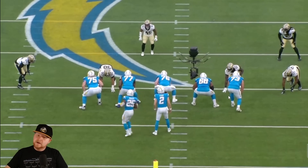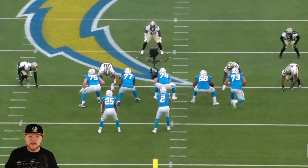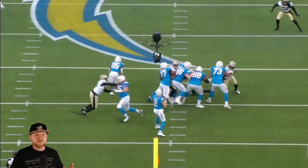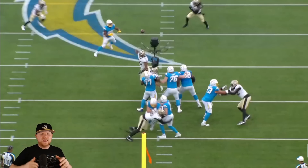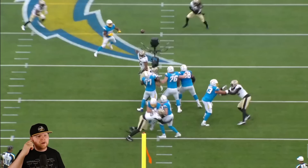Over on the other side, Isaiah — this is not going to be one of his better reps. Trying to cut inside, almost like we're splitting into a little bit of a stunt. The way he peels off maybe makes it feel like he wasn't trying to split the gap — he's just trying to let the looper come around him. But either way, nothing really there. It's a good rep by Turner, so we'll start off with that.